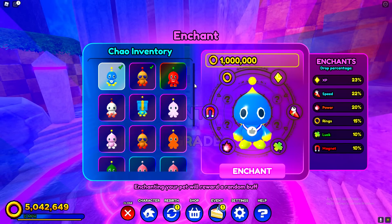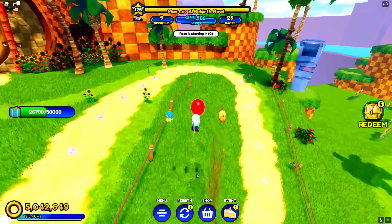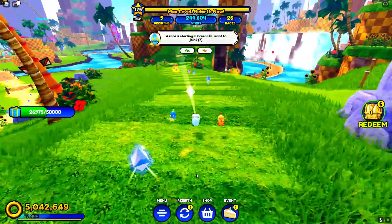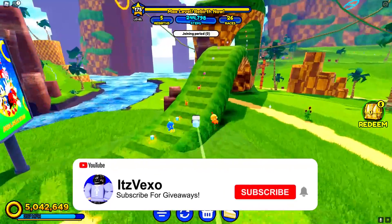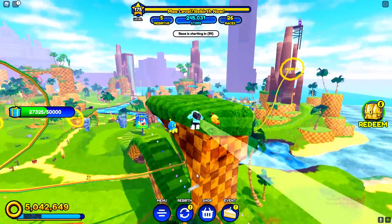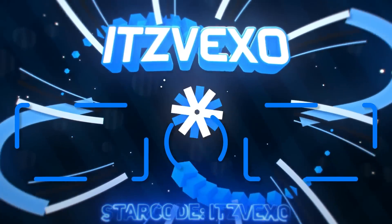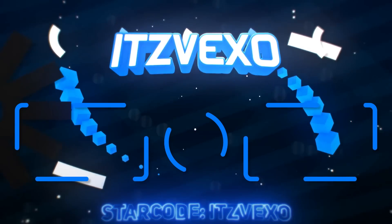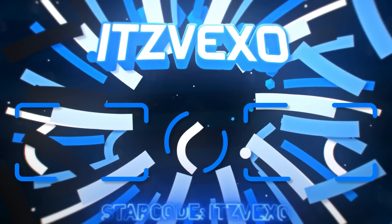I can't stress this enough — make sure you have the event enchant on your Chao. It's a lot, it's needed, let's just put it that way. Use all of your golden rings to try to get it. It might be a little rare and expensive, but it's worth it. You'll be saving a whole ton of time — probably at least a few hours. So try to get an event enchantment on your Chao. Thanks for watching, hope this video helped, and I'll see you in the next video — peace out!